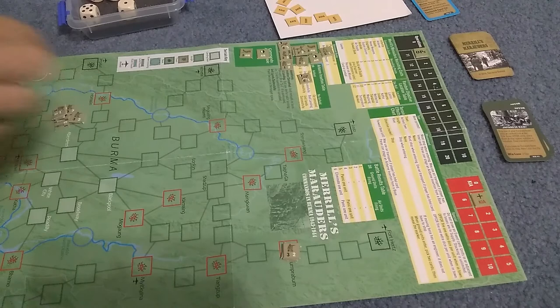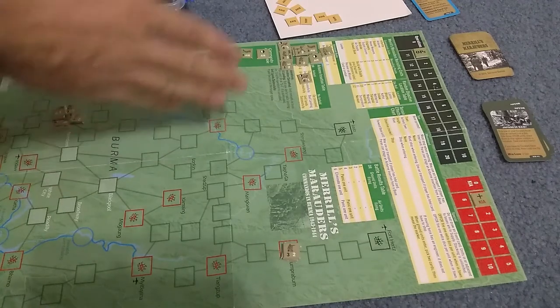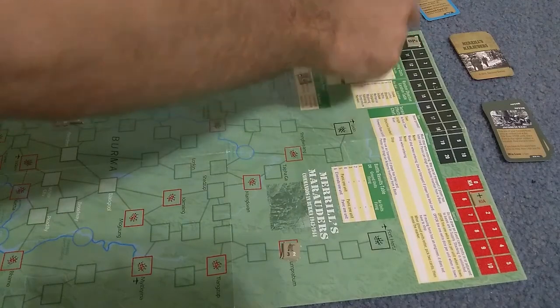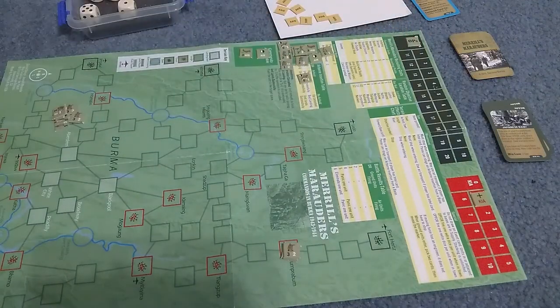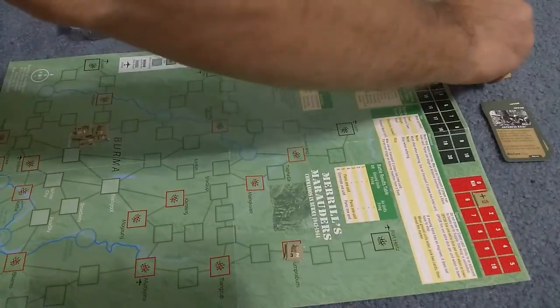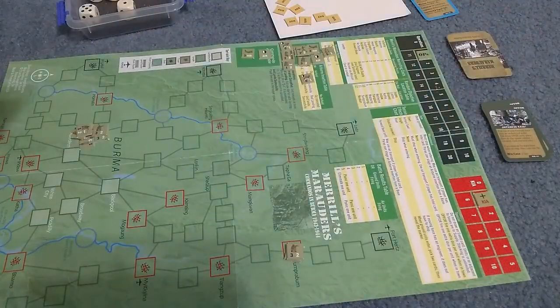What a frustrating game. The cards and dice just didn't come up right. I needed more counters to turn up, but I needed more weak counters. That base elimination costs me an op and now I'm out of ops. I can buy one op with my two remaining points — that gets me a chance to march over here. I draw a card — Fight for Intel. Place three units and engage in combat, and if you win, keep this card.